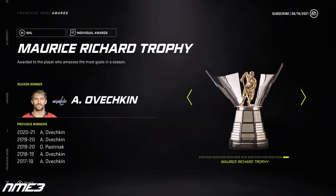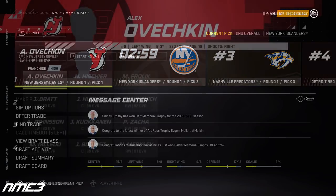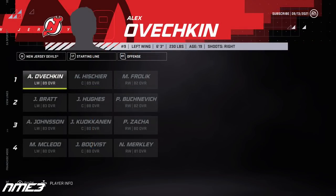So here in year number one, the real Alexander Ovechkin adds another Maurice Richard trophy to his resume. The New Jersey Devils win the draft lottery and with the first overall pick they select Alexander Ovechkin. At the beginning of the next season Ovechkin made the New Jersey Devils lineup out of camp and increased up to an 89 overall.